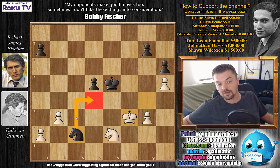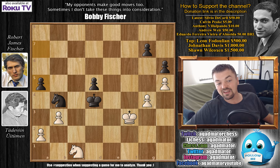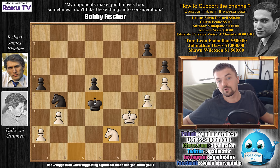Instead Fischer plays knight to b4, attacking the a2 pawn. Knight to c1 defends the pawn, king to d4, g4 and a5 by Fischer. Uituman plays knight to e2 check — the strongest move. The king controls e3, the knight controls c3. The question is whether Fischer wants to go back with king to e5 or forward with king to d3. We should check if going forward works.